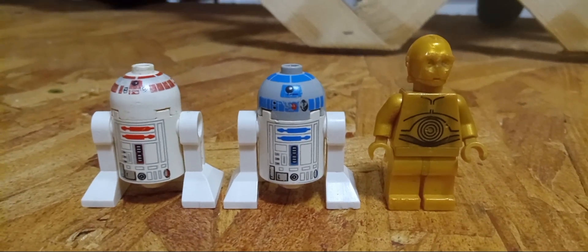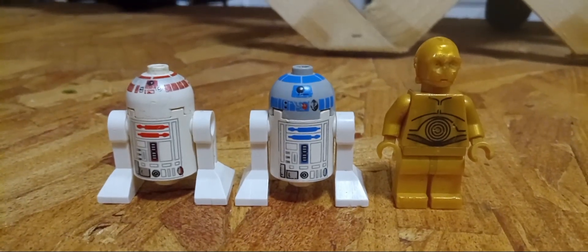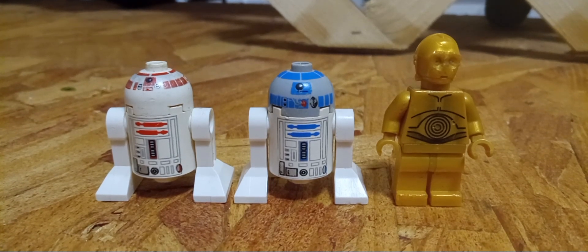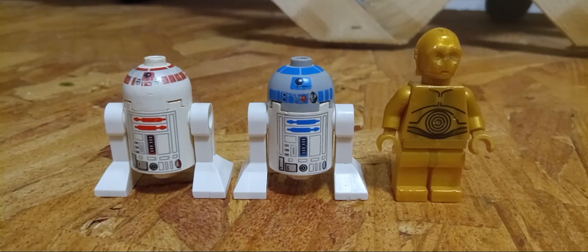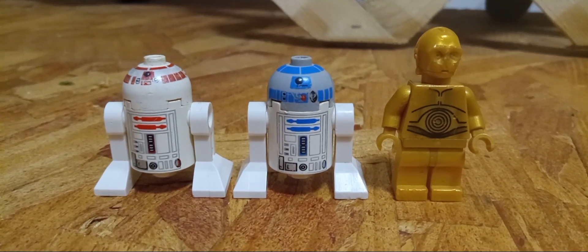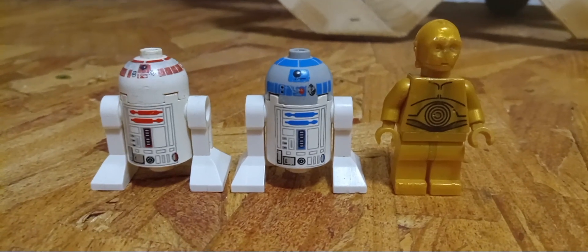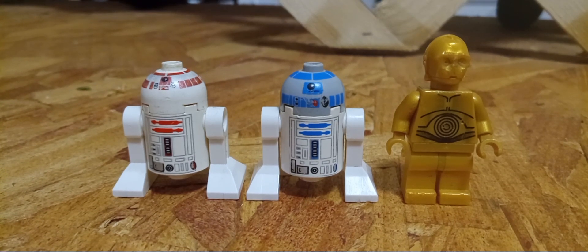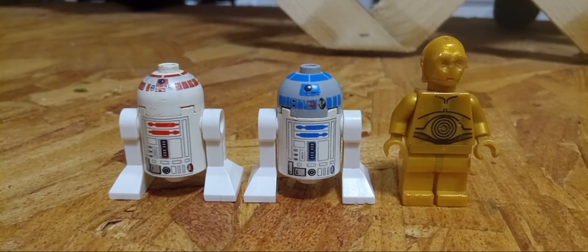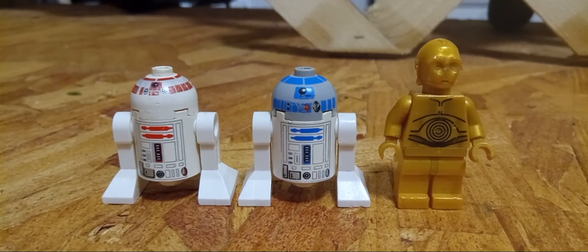Despite the fact that literally almost none of the astromechs that appeared look anything like R2 units. They're all various astromechs of various sizes, shapes, and designs, and KT-10 certainly was not accurate. But because I don't think I could do a better custom than an astromech that LEGO gave us — this is actually a classic red astromech minifigure that appeared in a few sets back in the day — I thought it looked very close to KT-10, so I decided to use it as her.